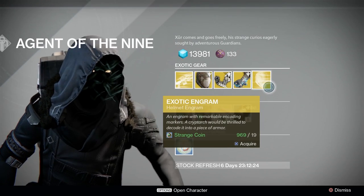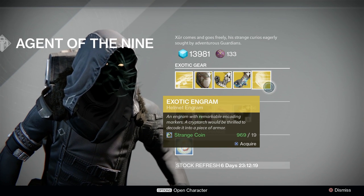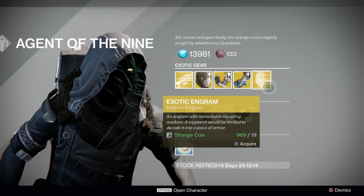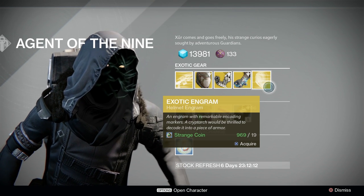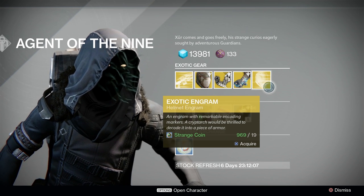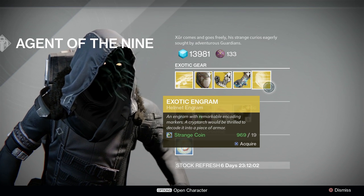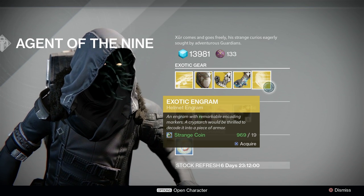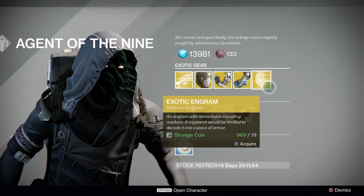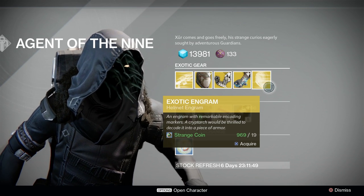The engram of the week is Helm. Important to note that year 2 exotic engrams start at 290-level, not 280 like things sold individually. Notable helms include the Tycho's Knot and Saint-14 for Titans, Skyburner's Annex and Graviton Forfeit for Hunters, and Astrocyte Verse — and maybe the Stag, just because it looks cool, but it's not super amazing except for very select situations.